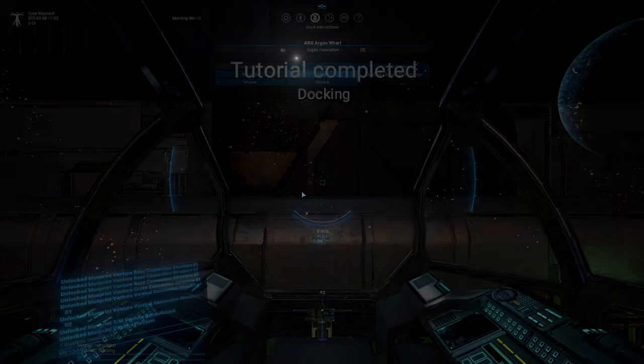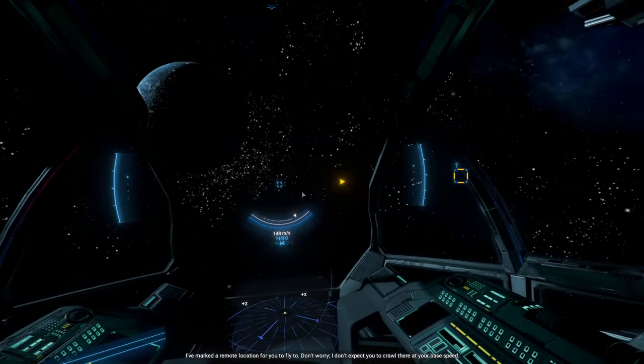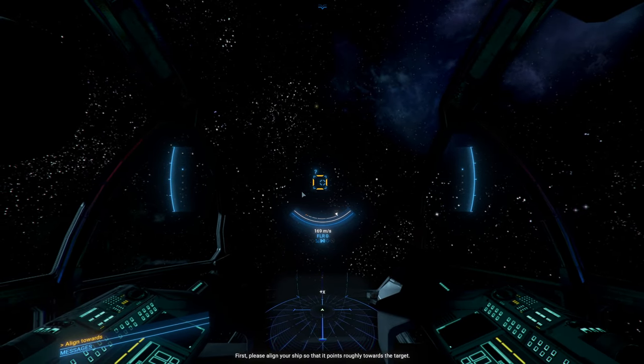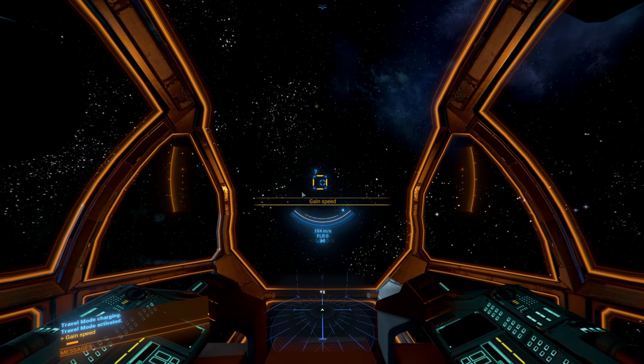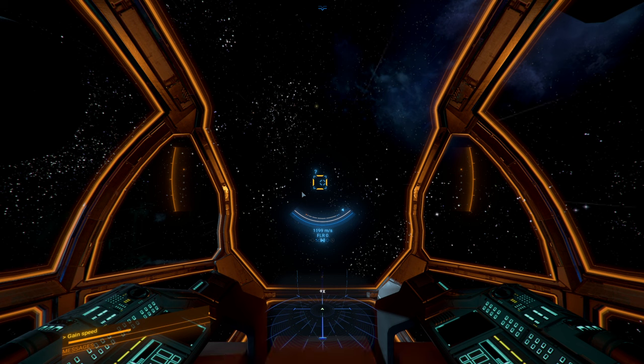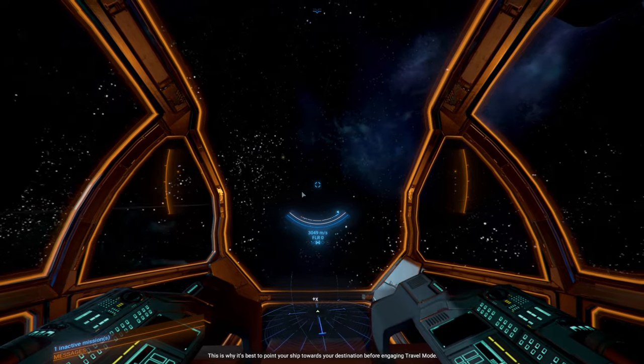Okay, travel mode. This next thing is something you are going to be using a lot. I've marked a remote location for you to fly to — I don't expect you to crawl there at your base speed. Please align your ship so it points roughly towards the target, then activate travel mode. Depending on your engine type, it may take a little time to get started. I've got my joystick button. You will keep accelerating until you reach your ship's top travel speed.